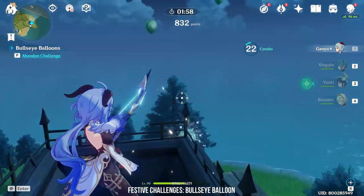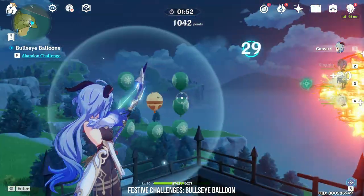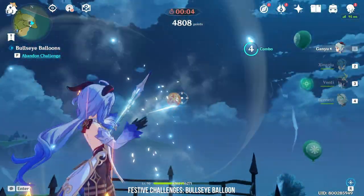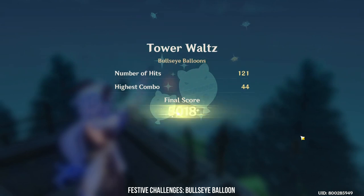One tip I would suggest is to climb to the top of the tower before you start shooting. This gives you a 360 degree advantage without getting blocked. Another strategy is to use Ganyu with her AoE Frostflake arrow — I know this is pay to win, but if you have her she will give you an advantage. Just make sure there are no red balloons around.